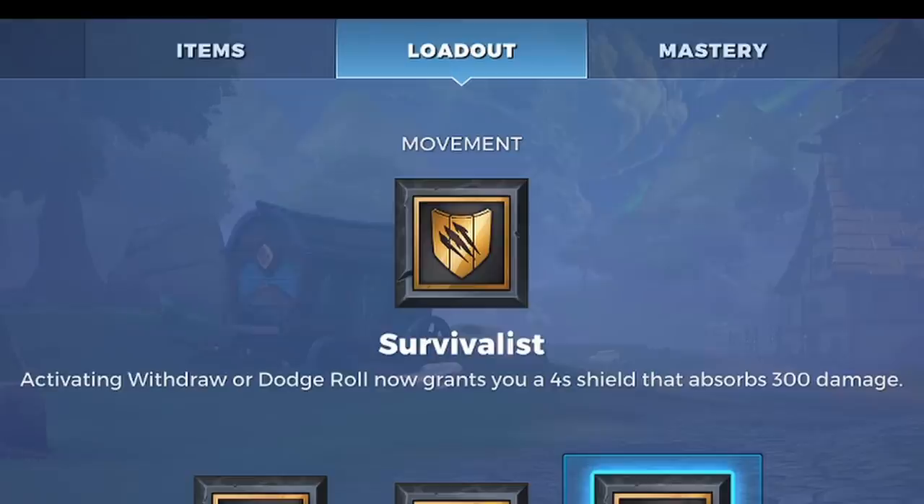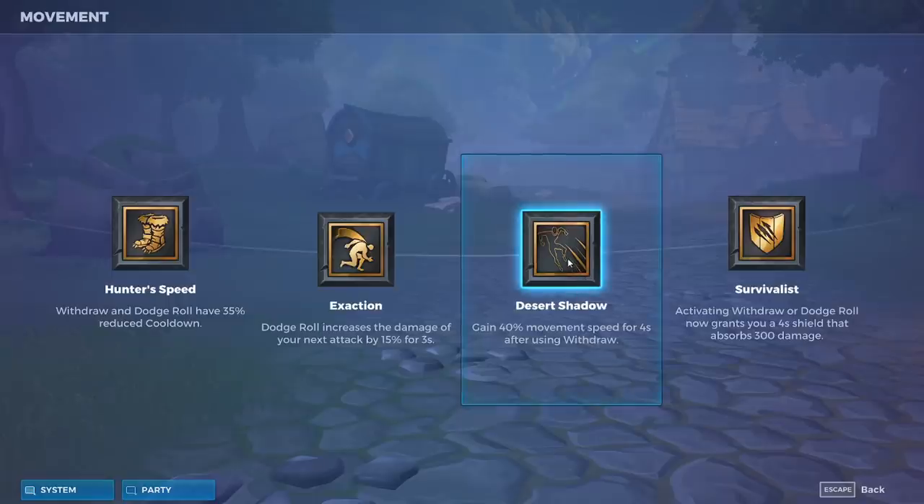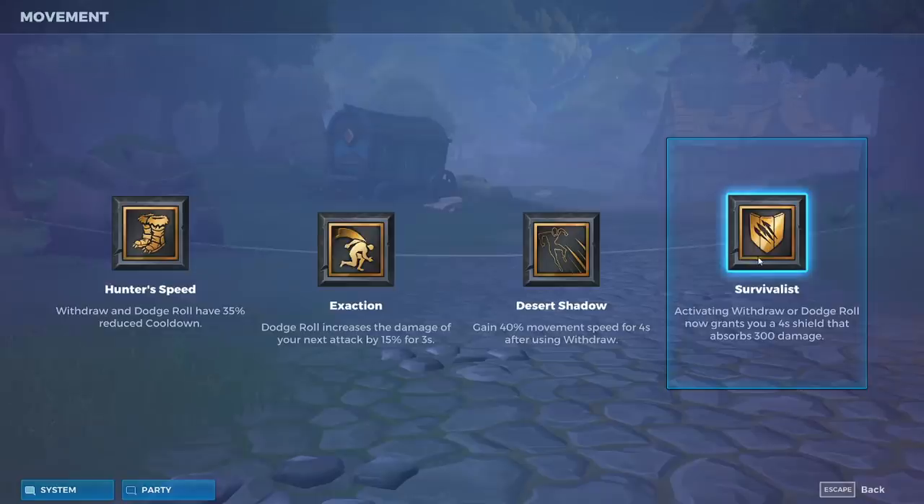Next up I pick survivalist, which activating with raw or dodge roll now grants you a four-second shield that absorbs 300 damage. Some people do pick up desert shadow, which is a really good talent if you run with draw. I personally always try to get a heroic leap though, since it also gives me vertical movement and makes for some crazy combos as I'll show later. So I personally go with survivalist just for the early game — that 300 extra health on the dodge roll is actually pretty big.